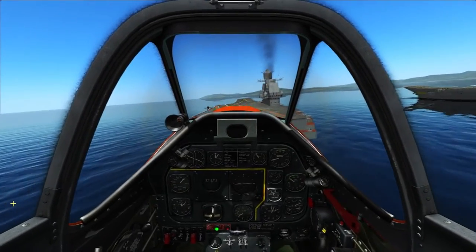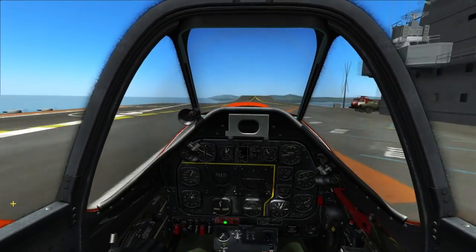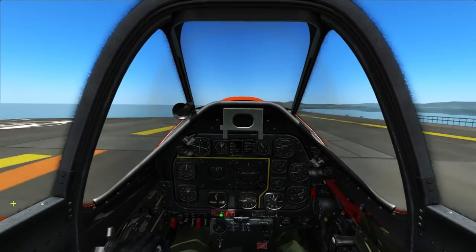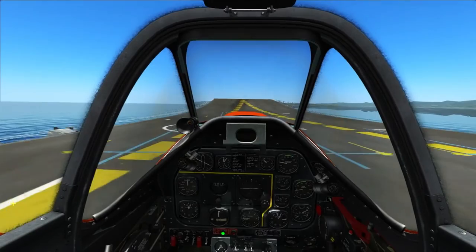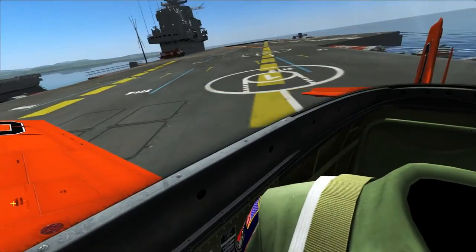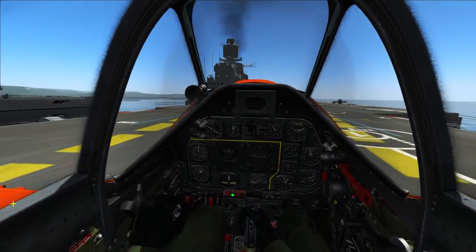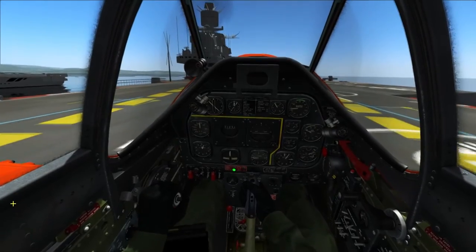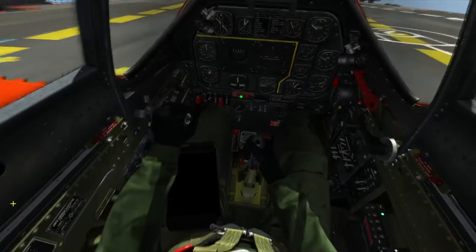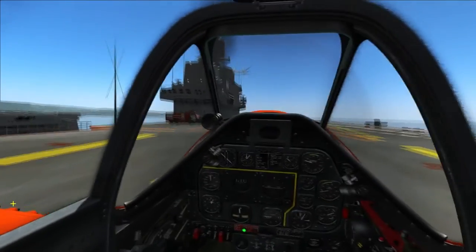We're going to keep the power off. Flaps come up, and then we'll be on the brakes. Brakes are at about 80%. You just keep the nose up using the brakes, and that allows you to come to a stop. Make sure you're careful not to nose over — keep your stick all the way back, because this allows you to get more braking power and stops you from nosing over.